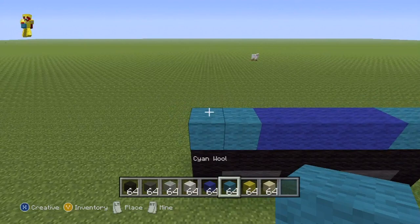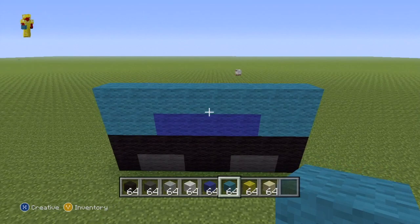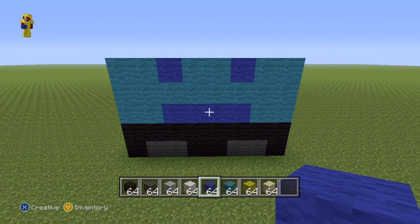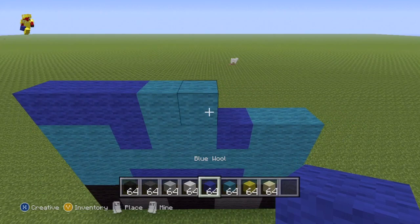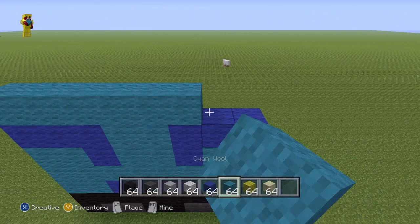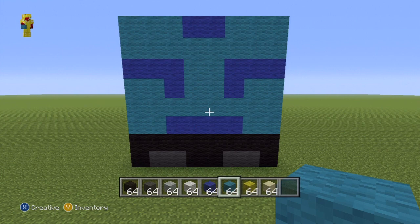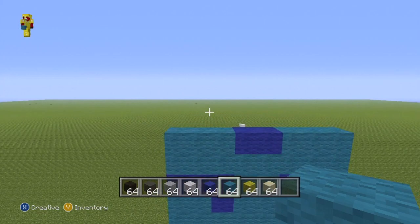Then the next row is entirely cyan. The next row is similar to the first blue row: two cyan coming in towards the centre, then two cyan in the actual centre, then fill the rest with dark blue. The row after that: two cyan in the centre, fill the rest with dark blue. Next row is entirely cyan. Next row: two dark blue in the middle, the rest is cyan. I'll give you a view of what we have so far since we're more than halfway through the legs.